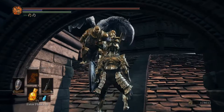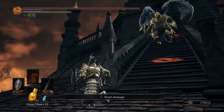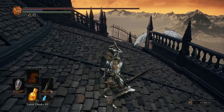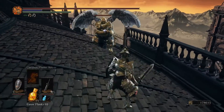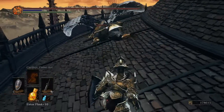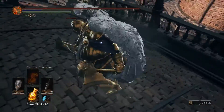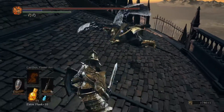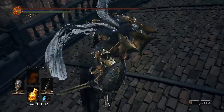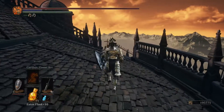You wait a second and you aggro this guy. We will fight him here but one thing you do is go for backstabs. And just wait back a little. Backstab. And now we can finish him off. They always give you a large Dark Knight, sometimes even a chunk.